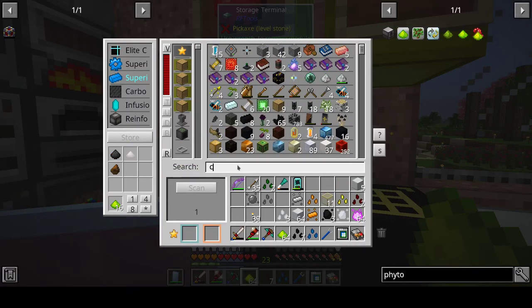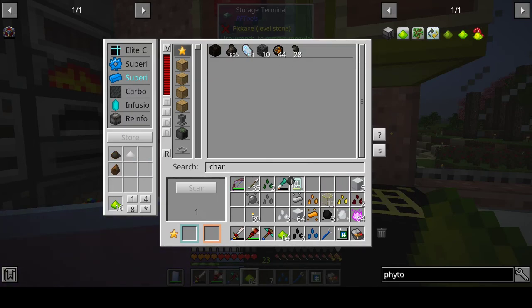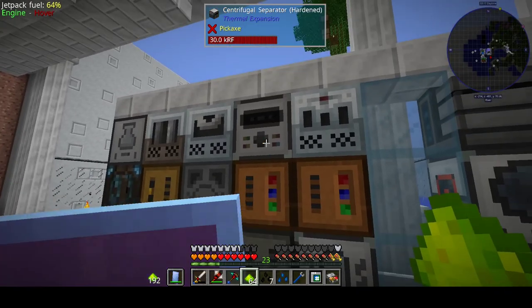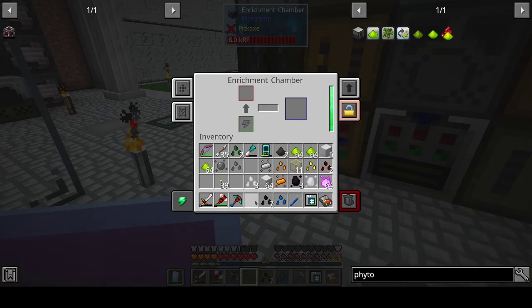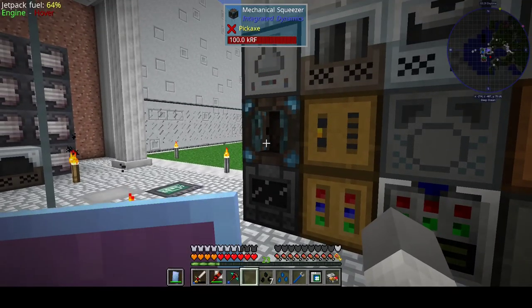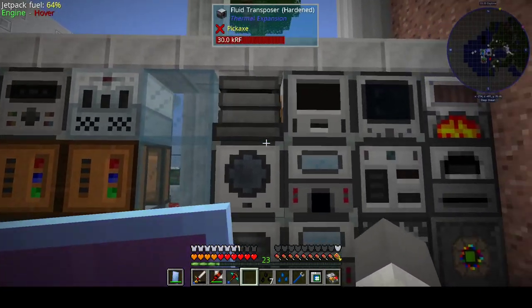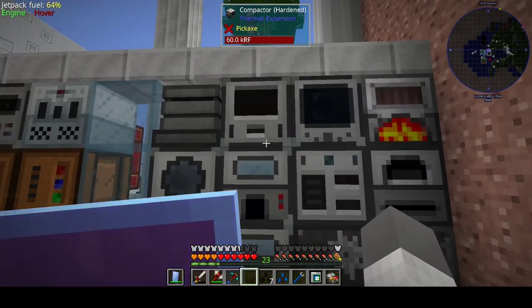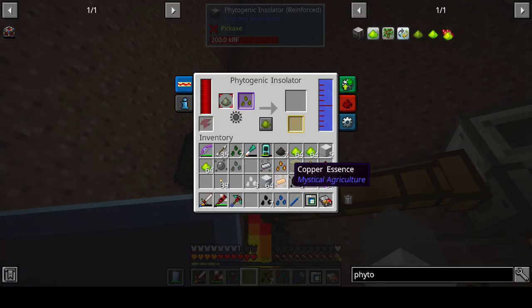Yeah, this has to be charcoal dust. Doesn't this work? It does. What we can do — hold on, was it here? To make this one — Energetic Infuser. Do I have that actually? I may not have that machine. In that case I'm not going to — I'm not gonna do that. Just going to duplicate that one.